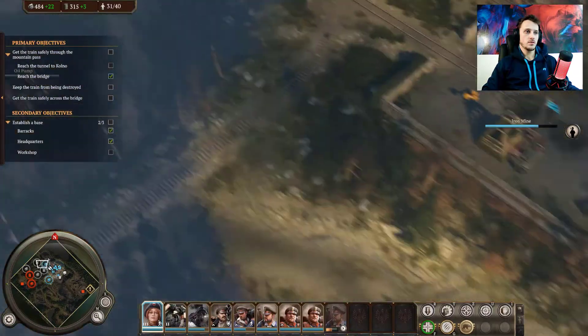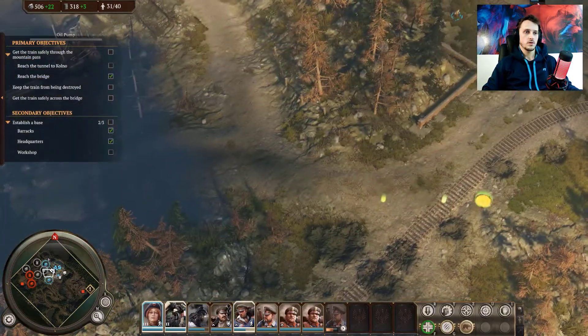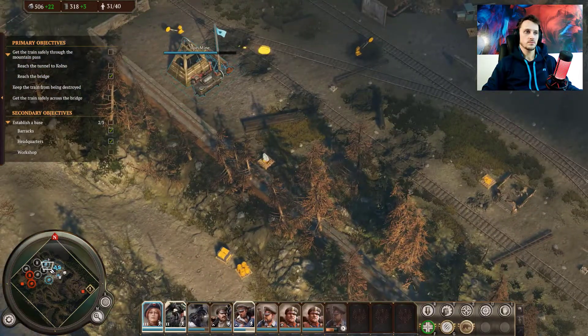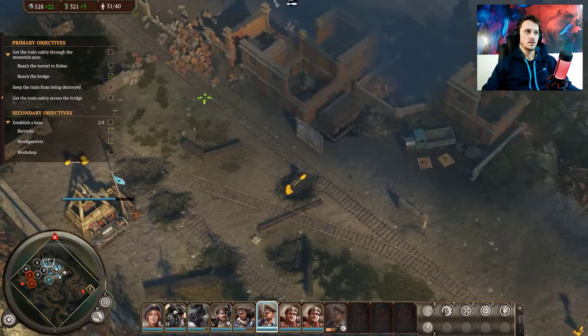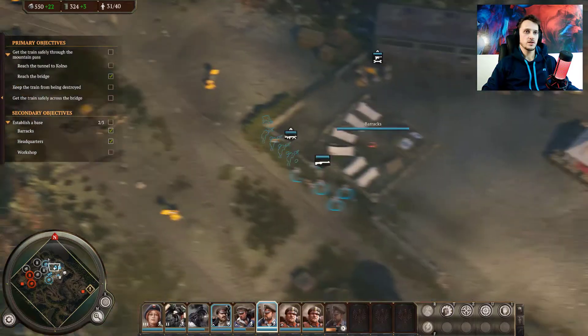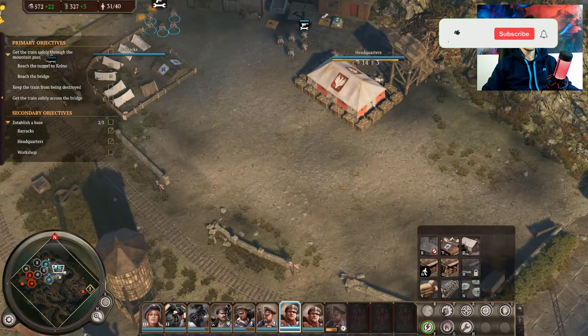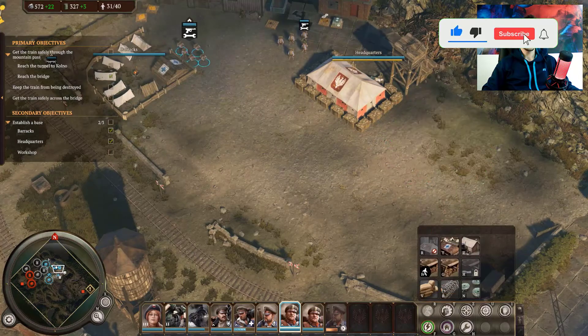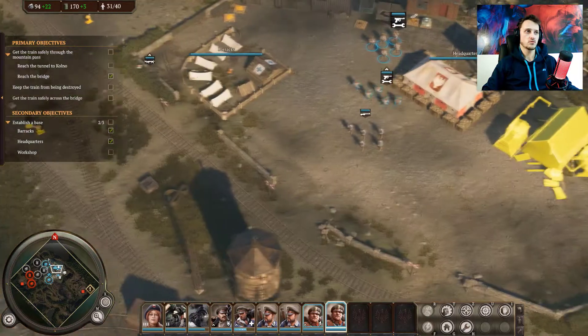Okie doke. Now we can go... I didn't need to go all the way around, but oh well. I got these guys over there. I remember some machine guns — I left some machine guns over there. Let's see if we have enough resources. What is this? It's called a workshop. That's where all the robots are coming from.